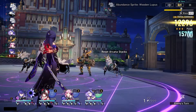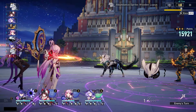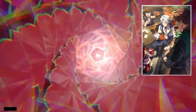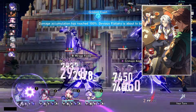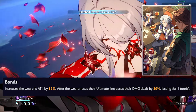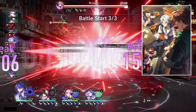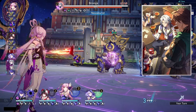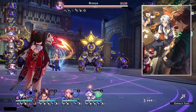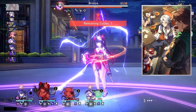Another really good option for her, which is more tailored toward the DPS side but also helps her support since she scales off attack, is the new light cone 'Tomorrow's Journey,' which will be part of an event and obtainable for free. Since it's free, I'll display the max stat — at R5 it increases the wearer's attack by 32%, and after the wearer uses their ultimate, increases their damage by 30% for one turn. The 32% attack increase is really nice because her buff scales off her attack and her own damage mainly scales off attack as well.